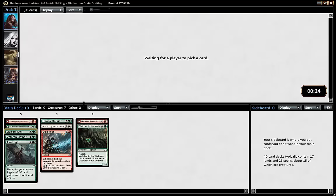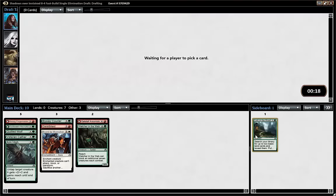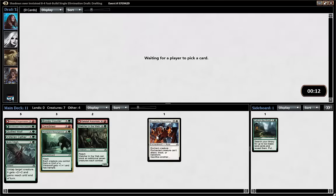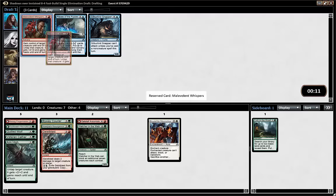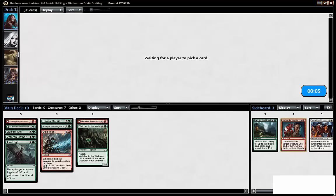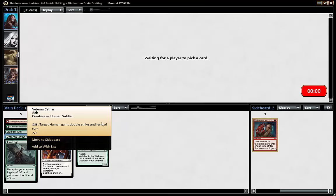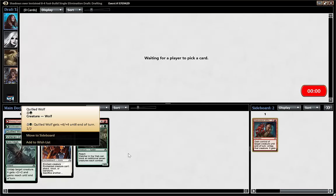Could take a Watcher. This is a good sign — we've wheeled Quill Wolf. We have a lot of solid two-drops so far. From this pack I guess we could take Fork in the Road if we somehow want to splash something. We've wheeled Howl Pack Resurgence! Could this be after 40 drafts the first time I get to play werewolf tech? Could just take a threaten effect if we go very aggro.